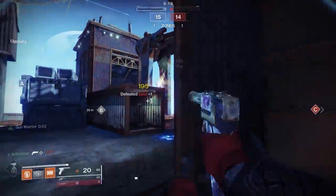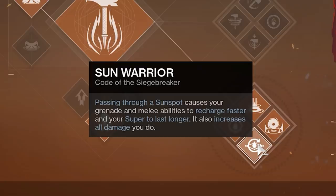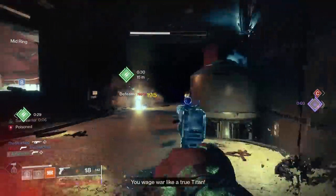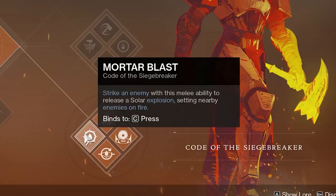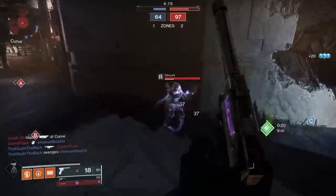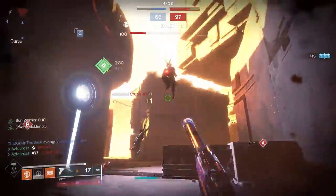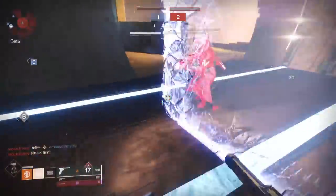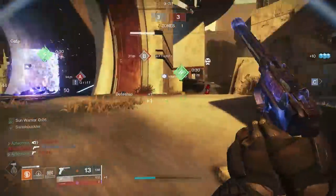So a couple things at play. First up, we are rocking Bottom Tree Sunbreaker, taking advantage of Sun Warrior, which increases our damage when we pass through our own Sunspots. Sunspots this season are easier to create because the artifact mod Solar Plexus increases the damage of our solar melee abilities. With a perk like Mortar Blast on Bottom Tree Sunbreaker, you can pretty much one-hit kill an opponent with one melee — you just gotta wait for the burn damage. That increase in damage allows for more secure melee kills, thus resulting in Sunspots being formed. The moment you pass into that Sunspot, you get a five-second duration where you get an increase to all your damage.